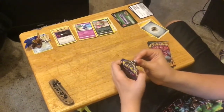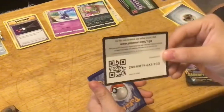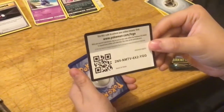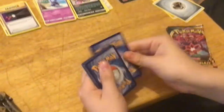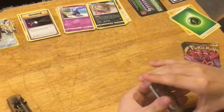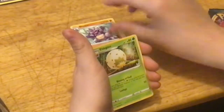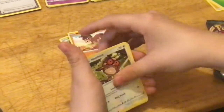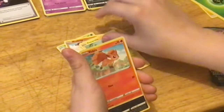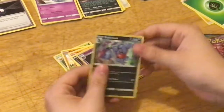Now let's do the Sword and Shield Mobile Pack. Here's your code. Three to the front, take off that pesky energy — that one looks pretty cool. We got a Potion, Rhydon, Eldegoss, Mudbray, Hoothoot, Pincurchin, Vulpix, Nickit, Haunter, and a cool looking Toxicroak.